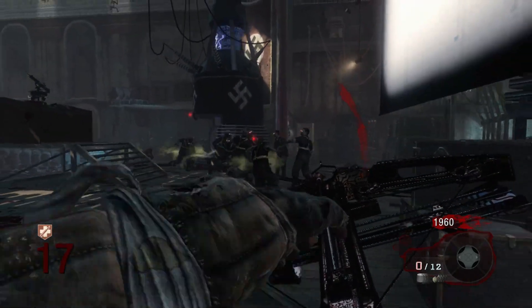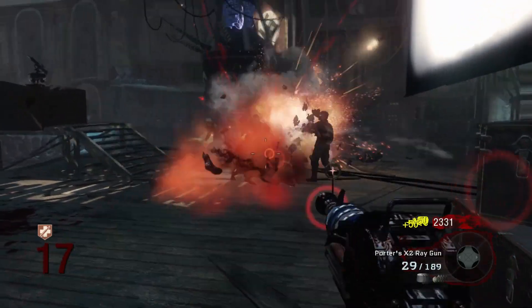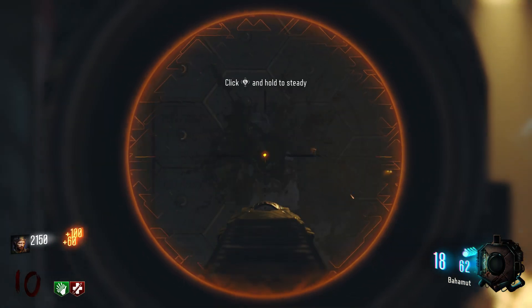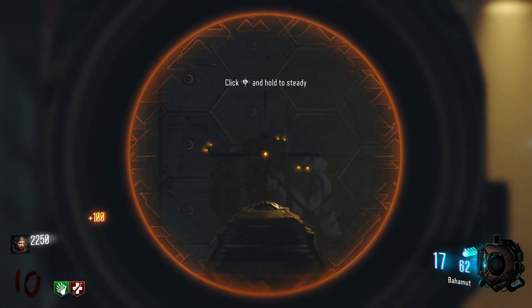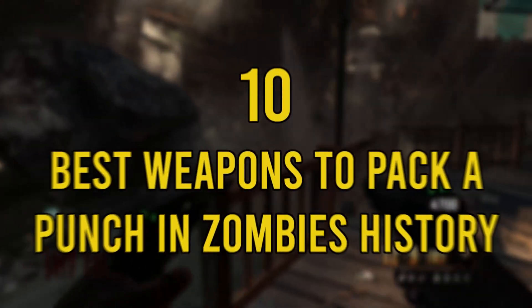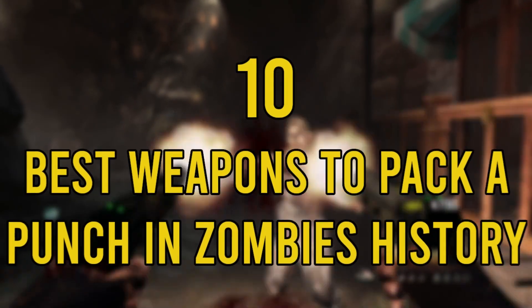Just a disclaimer: I'm only looking at normal guns, so unfortunately the Ray Gun and any wonder weapons won't appear here — that's for a different list. So while you're here, why not subscribe, and if you want to support me, you can buy me a coffee via the link in the description. So without further ado, and in no particular order, here are the 10 best weapons to Pack-A-Punch in Zombies history.